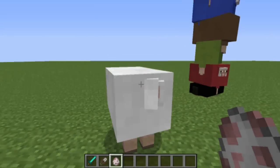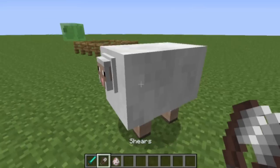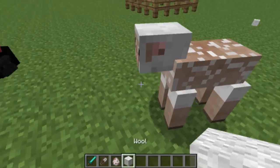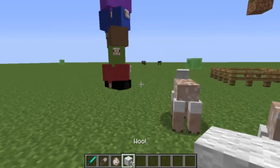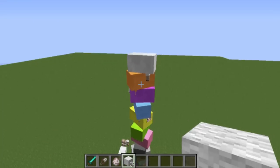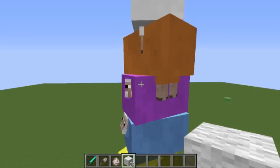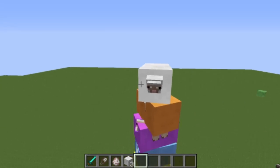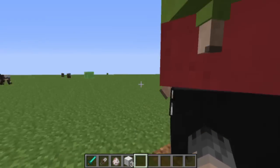When a sheep spawns, it has bigger wool. But if you shear them, you get just one wool, or maybe two wool. It's just a fun mod — it's not actually changing any part of the game, just the sheep's wool. The download link for this is